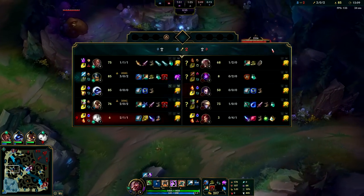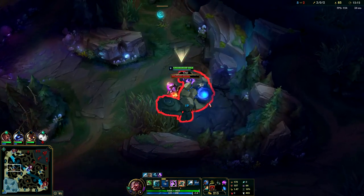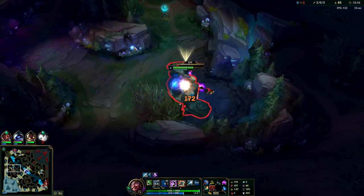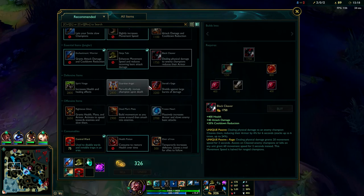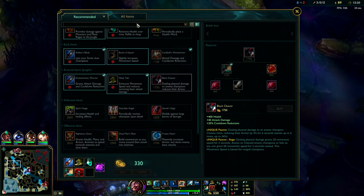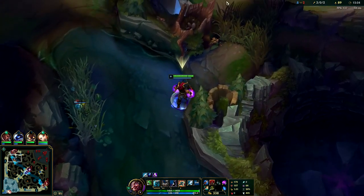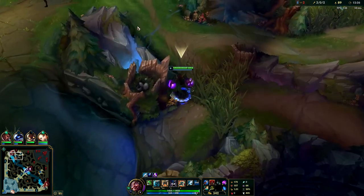Black Cleaver is really nice especially when you're ahead on Olaf because the autos from Phage speed you up - 20 movement speed for two seconds is a lot, and at 60 movement speed on kills they're basically not getting away. If you were behind against full AD you could rush Dead Man's Plate, but normally Black Cleaver or an early Maw is the way to go. If they're full AP get an early Hexdrinker.